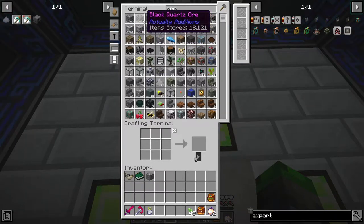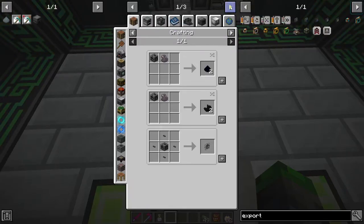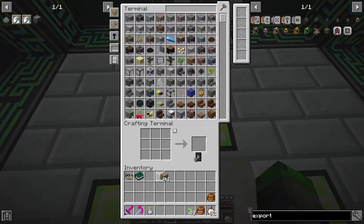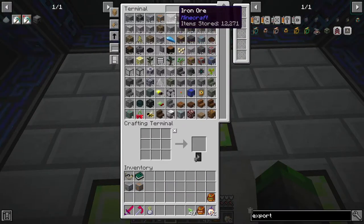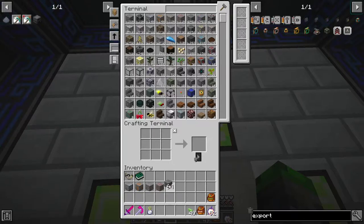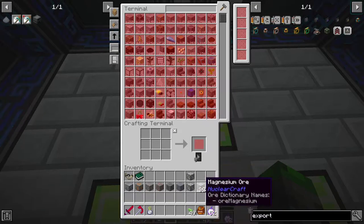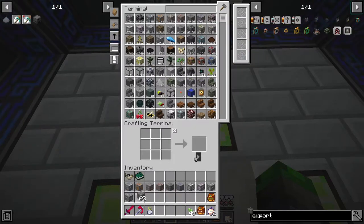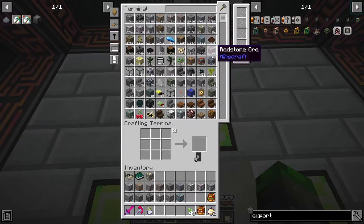Let's clear our inventory and grab all the ores we have. Black quartz can be processed in an enrichment chamber. We don't want to do gallia or copper - moving those aside. Now we're putting these in order of priority: iron, bauxite, boron, lead, cinnabar, lithium, magnesium, silver, osmium, uranium, thorium, gold - up high priority - nickel, iridium, platinum.